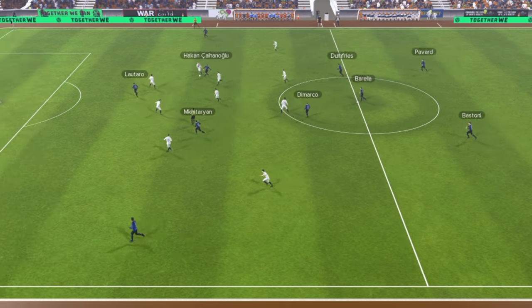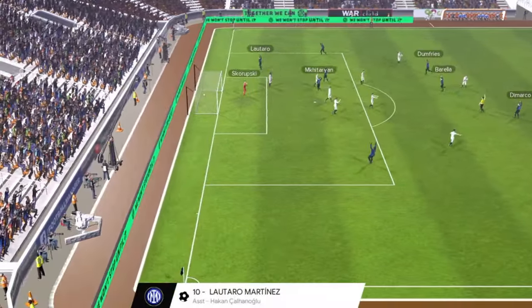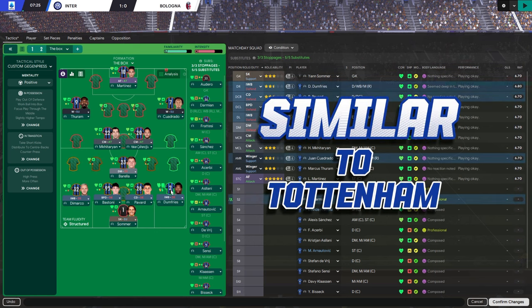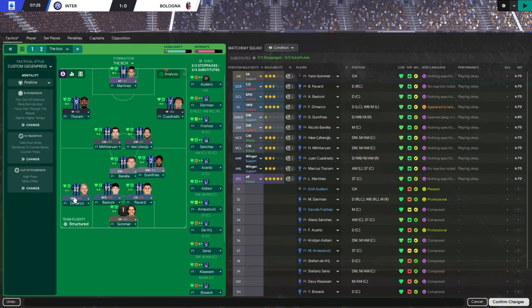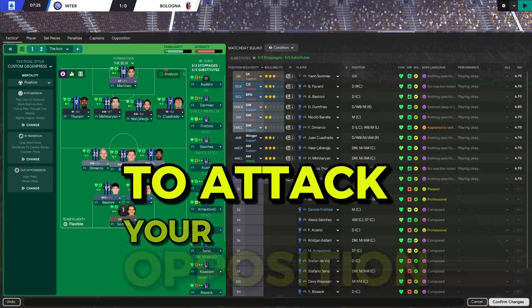Less aggressive than the 4-2-3-1. Hakan with a through ball and Lautaro absolutely bags it. So that's the formation we started with — just a simple 4-3-3 using inverted wing backs. It's similar to what Tottenham are doing, but you could argue their wing backs are more aggressive and don't just sit in the defensive midfield zone. What happens is when Hakan and Mkhitaryan set off or we get the ball in sustained possession, Dumfries moves alongside Barella, Di Marco drops in, and these two move into the number ten slot — a completely new way to attack your opposition.